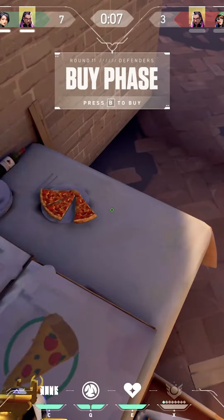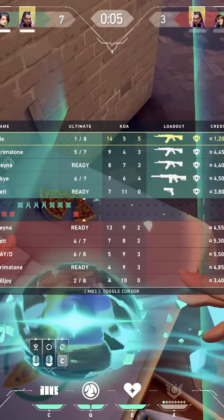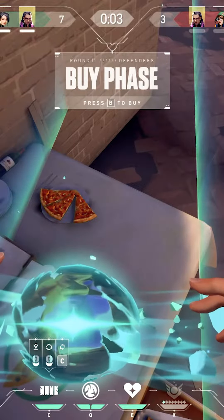Every Sage main should have these three walls in their toolkit when defending on Ascent. The first one is at Pizza.